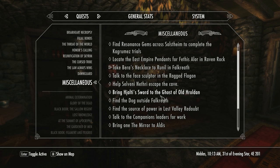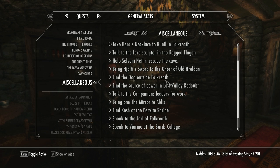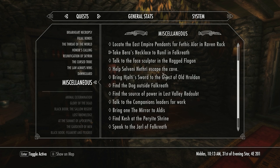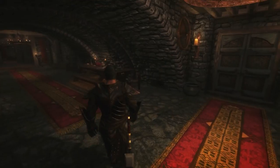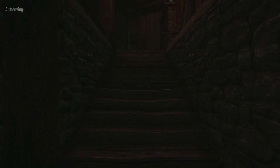Bring Helti's sword to the Ghost of Old Hralden — we kind of ignored that at the time. Find the source of power in Lost Valley Redoubt. And a bunch of other stuff, really. So we've got things to do. First of all, though, we're going to go speak to Annamlar upstairs. Also, I have been informed by some of the others that we have a guest up here in Yorobasco who wants to speak to me, so we'd better go talk to him as well.